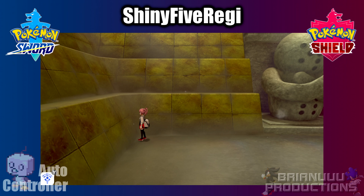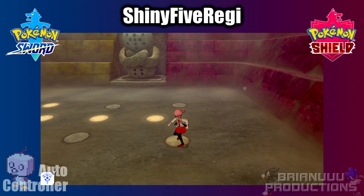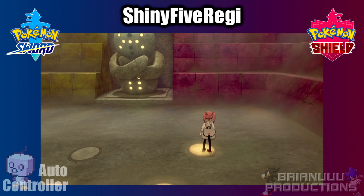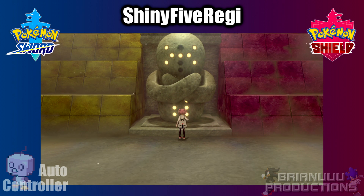Again, as a reminder, you have to disconnect your current controller before you plug in the board. The program starts by running on the tiles of the corresponding Regi, then walks up to the giant statue and starts the encounter. When the battle starts, you should pay attention to whether the Regi is shiny or not, because the program is not aware of this, so make sure you pay attention to it.